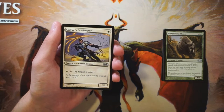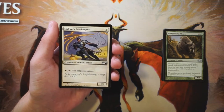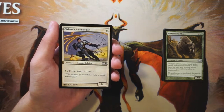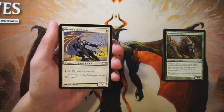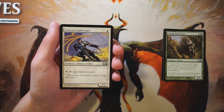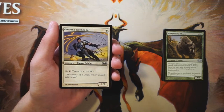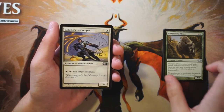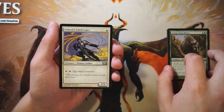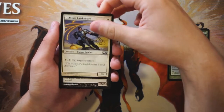Gideon's Lawkeeper is a 1/1 for one white mana. You can pay one white and tap it to tap a target creature. This is the perfect kind of card for draft — it nullifies a singular creature on the opponent's side when attacking or defending. It comes out very early, saving you damage in the early game, and it's just a really efficient card. For all these reasons, I love this card. It's an absolute staple — very, very playable, and one I'm definitely interested in.